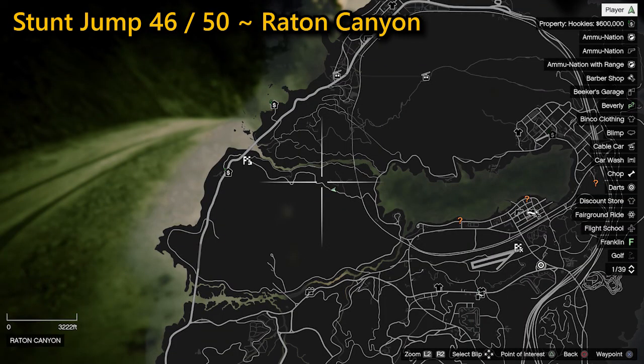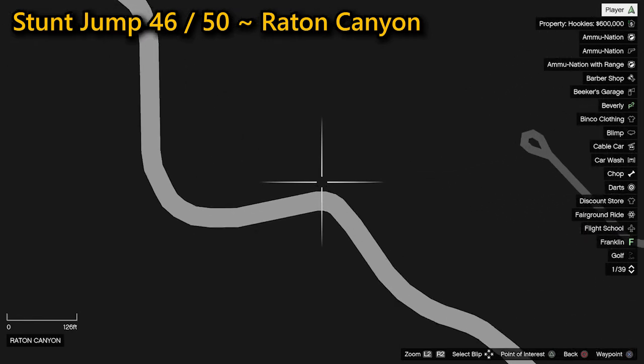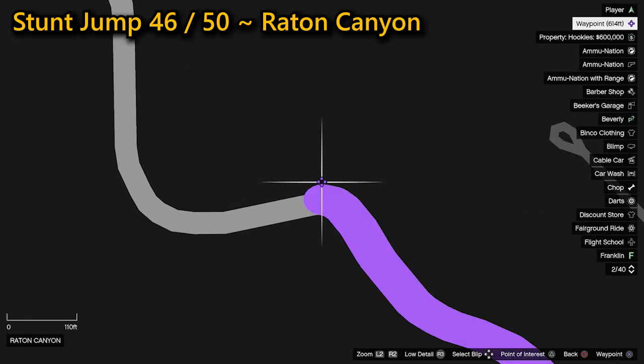Your 46th stunt jump is located in Raton Canyon. You need to get some high speed going into the jump where you're going to be able to cross the ravine, completing the stunt jump. Nice and easy this one.